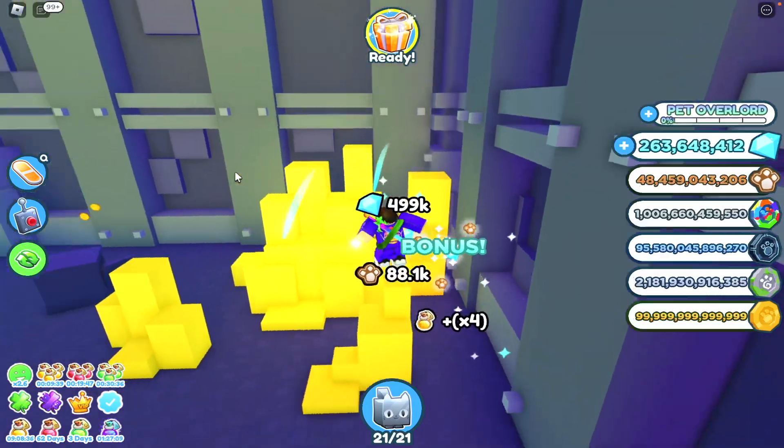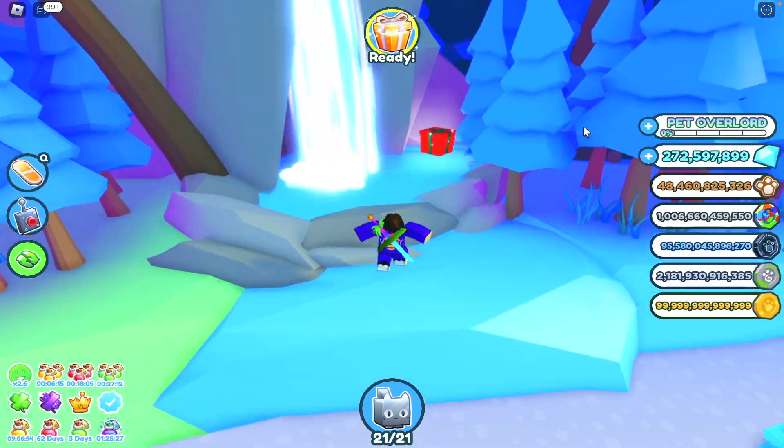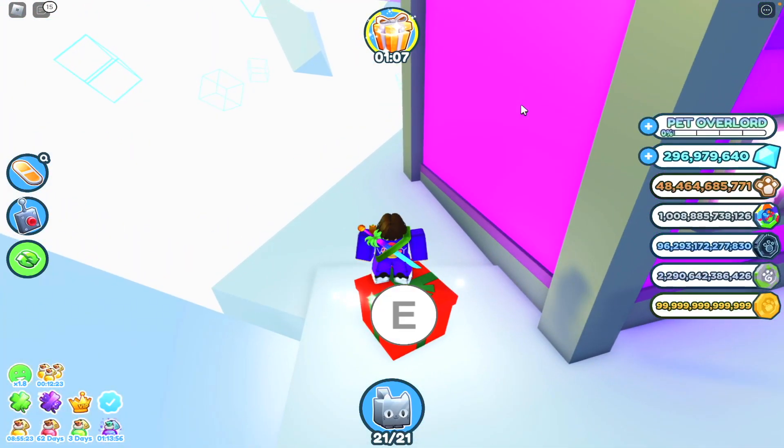Present number seventeen is in Pixel Vault. Present number eighteen is in Cat Paradise. Present number nineteen is in Cat Taika. And present number twenty is in The Void.